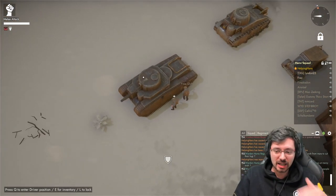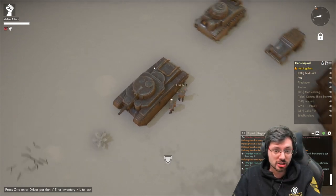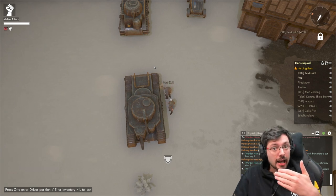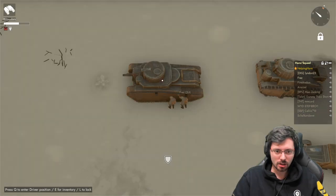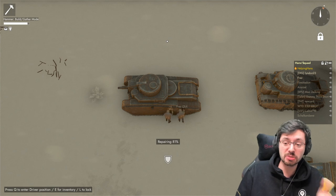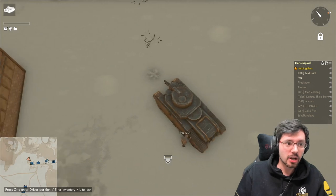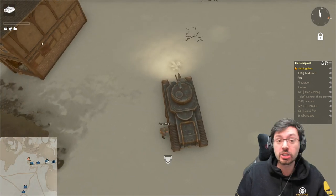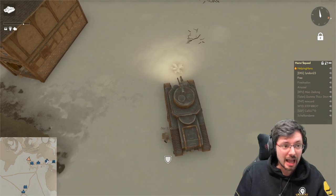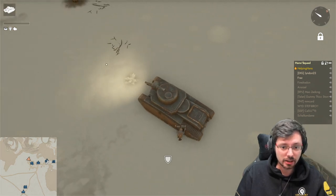Also notice the tank was clean before and now it looks battle-worn and has lost armor. To repair the armor fully you have to take it back to a vehicle factory. If you get inside the vehicle while it still has a fuel critical, you'll see the critical symbol — an engine icon — in the top left. That symbol will disappear once the tank is fully repaired and then you can safely refuel the vehicle.